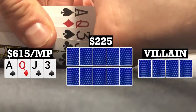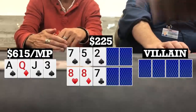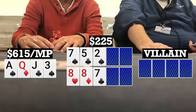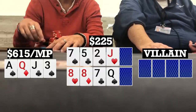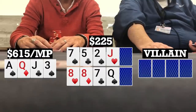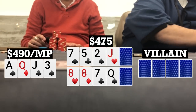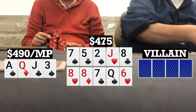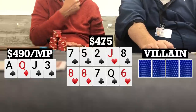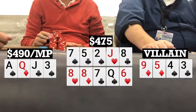Here I look down at ace-queen-jack-3 single suited in middle position in a double board bomb pot. The flops come out 7-5-2 with two spades and 8-8-7 rainbow. Action checks to me, I check, and action checks through, still going nine ways. Turn on top brings a jack, turn on bottom brings a queen, giving us top pair with top kicker on both boards. I don't have a great hand but decide to take a stab and bet 125. One late position caller, everyone else folds. Rivers bring an 8 on top and a 6 on bottom; I check, and my opponent checks back. He turns over 9-5-4-3 — he had straight draws on both and hit on the bottom — so we chop it up.